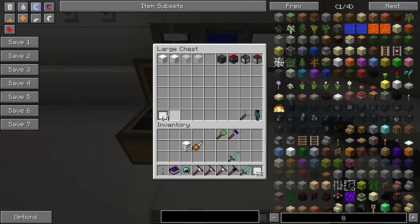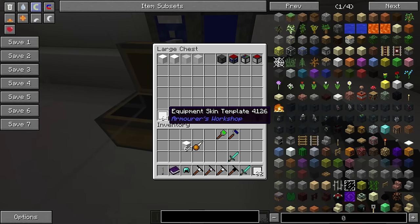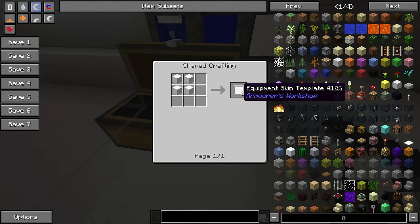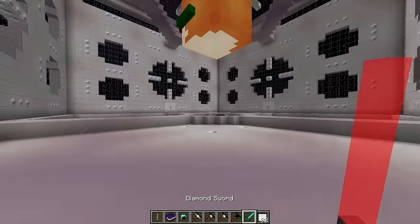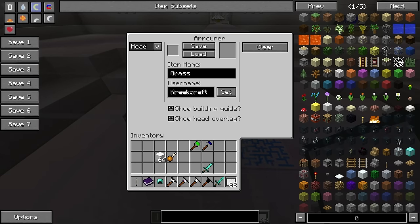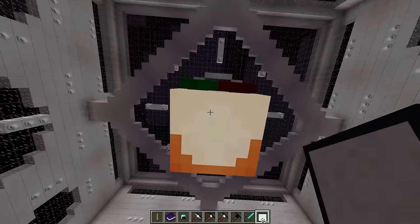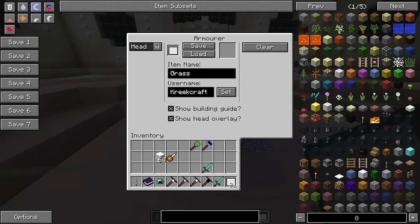The next step is saving your creation — our glasses. We're going to need an equipment skin template, and this is the crafting recipe for that — you get eight equipment skin templates. We come over to the armorer block and I'll explain this interface. Up in the top left is where you put your equipment skin template. We put one up there and pressing save will save whatever you've created — in this case our glasses — to the template. Loading will of course load something from a template onto the head.